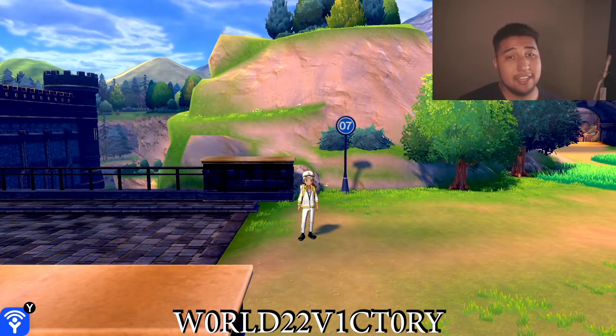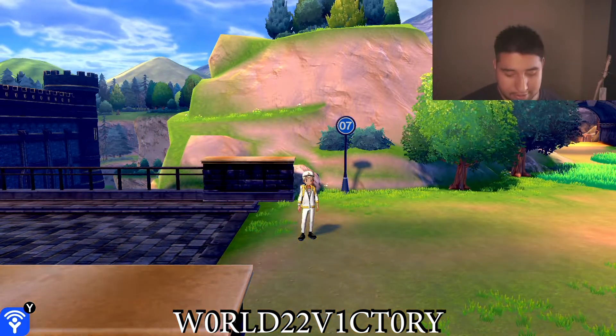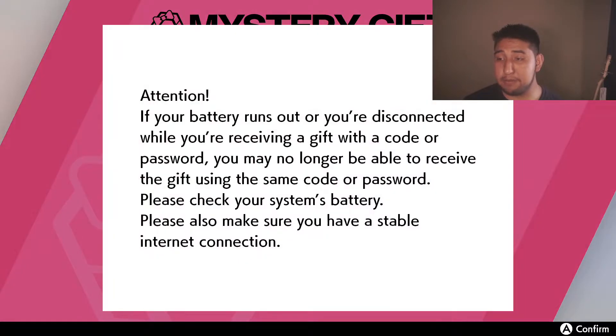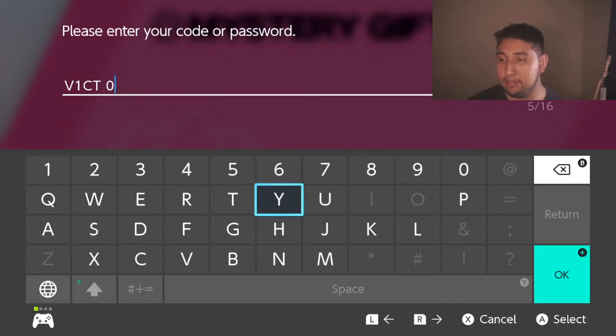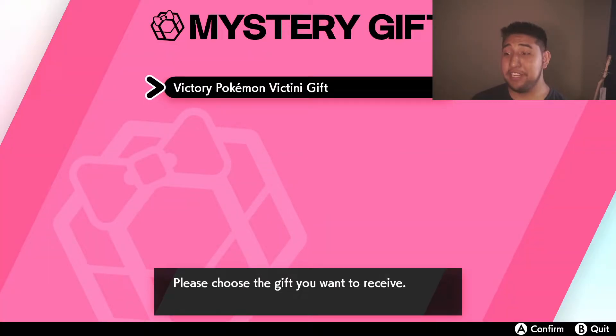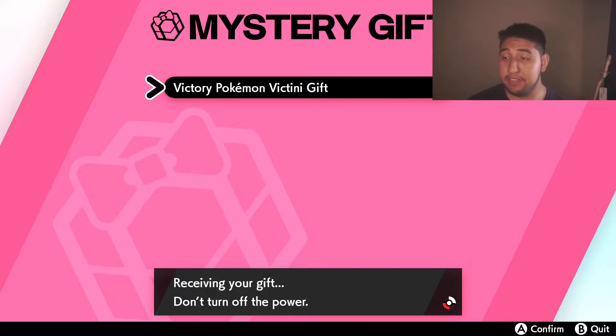To be able to redeem it, go to Mystery Gifts and then select 'Get via Code/Password.' Now that we are here, make sure that you redeem the gift — select 'Receiving Gift' and not power off. And there you go, it's as simple as that to get the Victini.